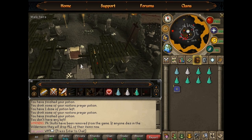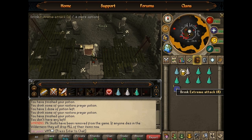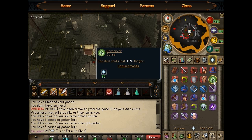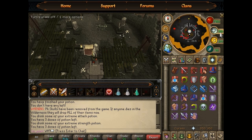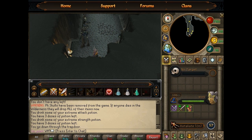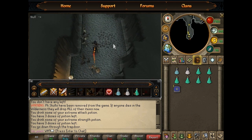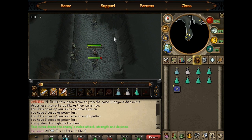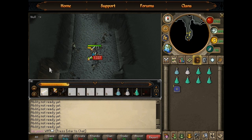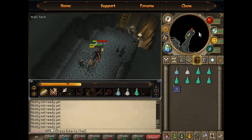What to do once you are there: once you have got here by talking to Heartwyn, you will want to pot up and put on your prayers. My quick prayers with curses are usually Berserker, Turmoil, and Soul Split if I run low on HP. Then go down, put Altar Retaliate on, click on the XP button and choose what you want to train. Walk in and you should get attacked and you can attack back. You can use abilities or Momentum, and that is pretty much it.